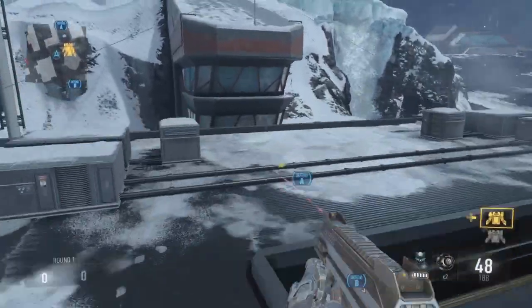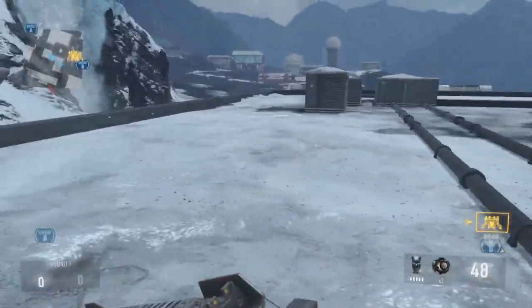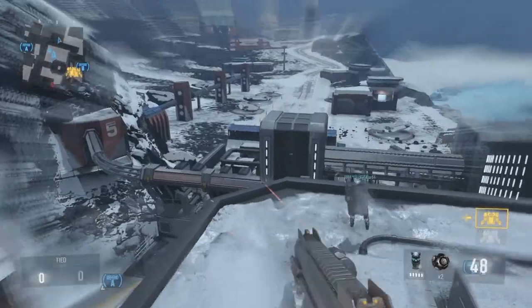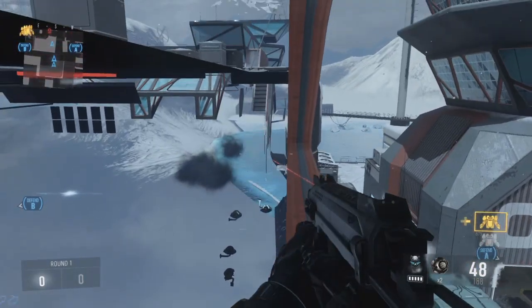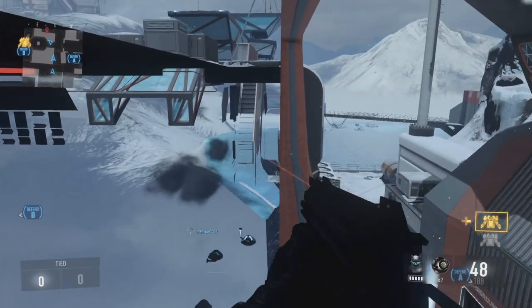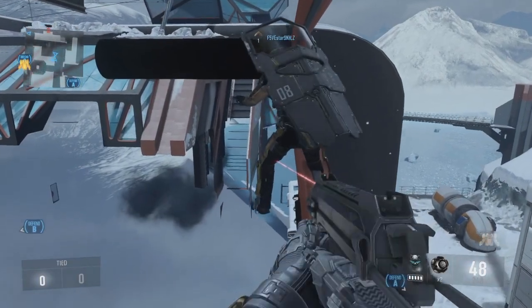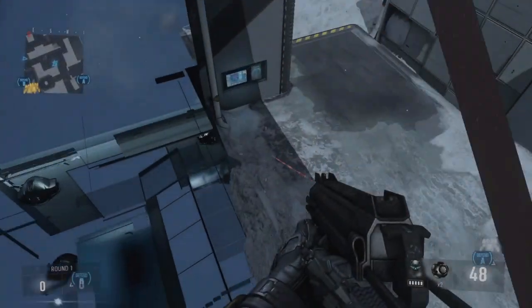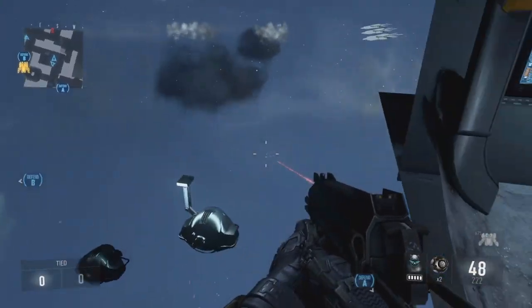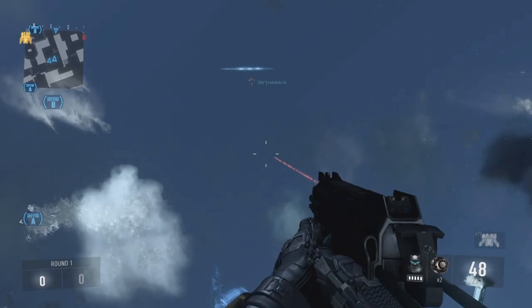To get to the secret room you're going to want to come over here and go around some random barriers that are on this roof. Then, similar to the other secret room on this map, you're going to want to drop through this window right here. You can follow this ledge — this is the way I recommend, but there are other ways to get to the secret room. You can see the other people down there taking the bottom route, but I'm showing you this route because I think it's the easiest and best way to get over there.